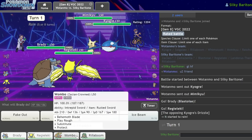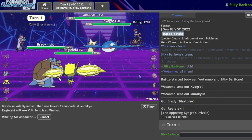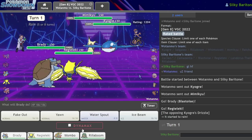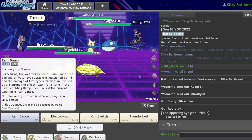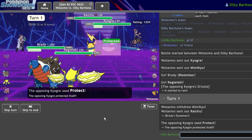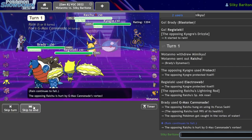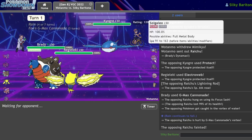Mimikyu doesn't run Protect, so that's guaranteed. I should probably Electroweb just to be safe, because that also catches the Raichu if they have it. Actually, I should always Electroweb just in case. We still just one-shot this Raichu right here — a Special Attack raise and it's gone. Nice, so that's one down. I don't think they have anything that likes this combination — truth be told, everything's going to drop to this.